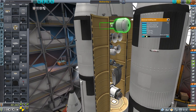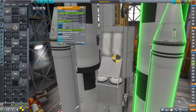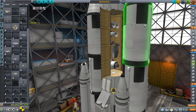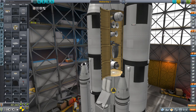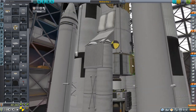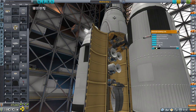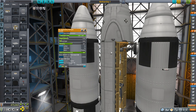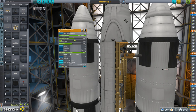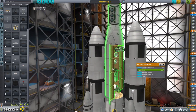Up front there's a claw on one of these telescoping arms so the ship can potentially claw an asteroid. Though thinking about it, we'd also need drills - maybe I should put some drills up there too. I hate carrying extra drills, but if we claw an asteroid the drills would need to reach. We can extend the arm out. There's a reaction wheel up there too. We'll see how that goes.